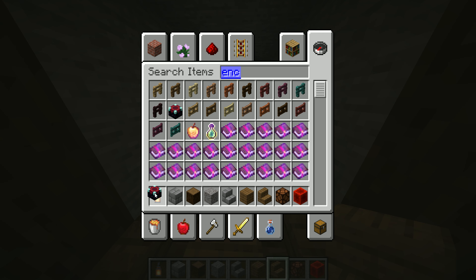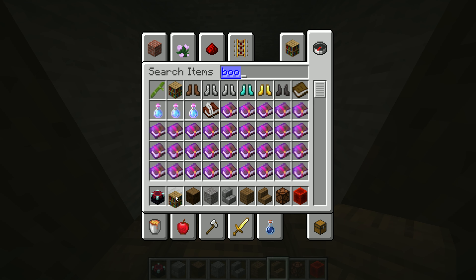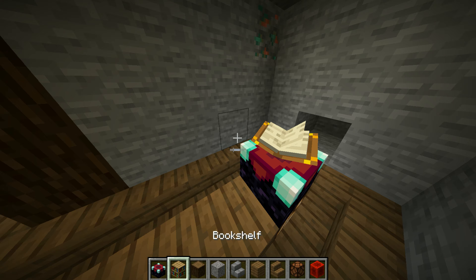Now for the enchantment room, all you gotta do is put down an enchanting table, and then just surround the whole thing with bookshelves. It's pretty simple to do.